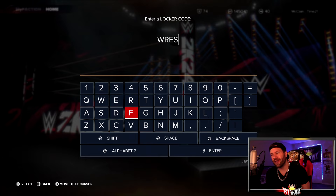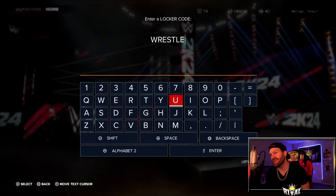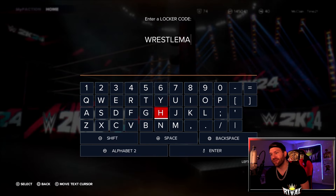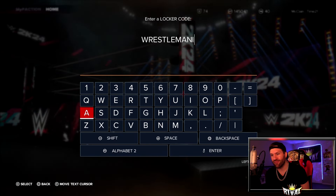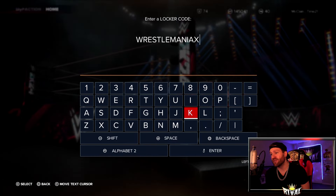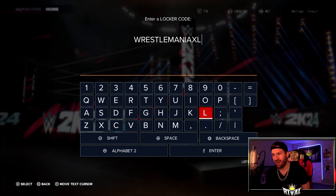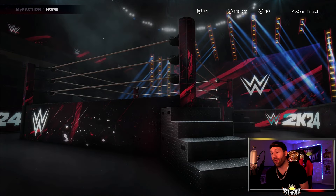I'm hoping we get some evolution cards soon. We got some from the starter pack — it just gives you something else to do in the game mode. I like evolution cards, they're pretty sweet. This year the starter pack cards went up two tiers, which was not the case last year. So I don't know if all evolution cards will be that way this year, but I want more of them. Hopefully we can get a locker code or something soon.